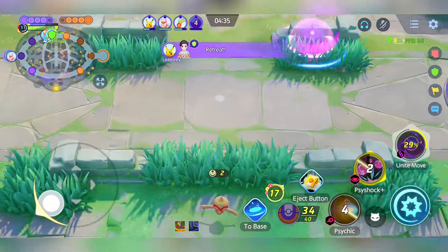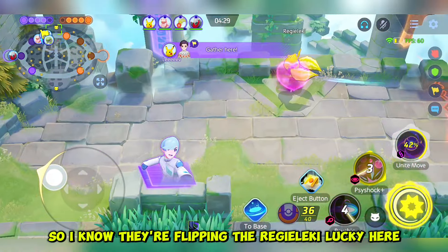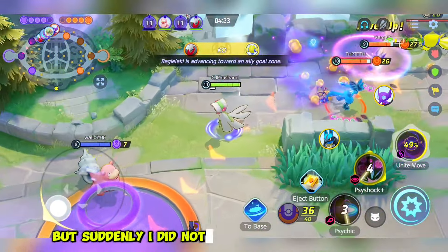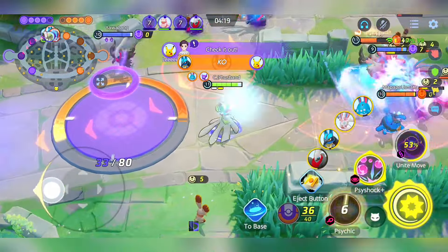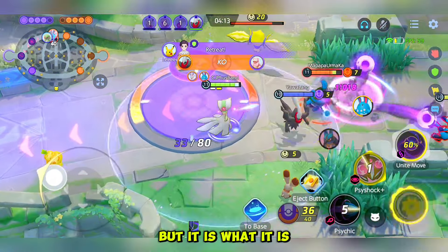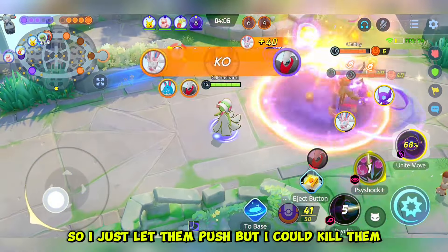I'm just playing defensively and waiting. You don't need to rush. I know they are flipping Regieleki here but I cannot do anything, so I try using Psy Shock — but sadly I did not hit Regieleki there. It could have reached but it is what it is. I'm playing defensively and just letting them push, but eventually I can kill them.